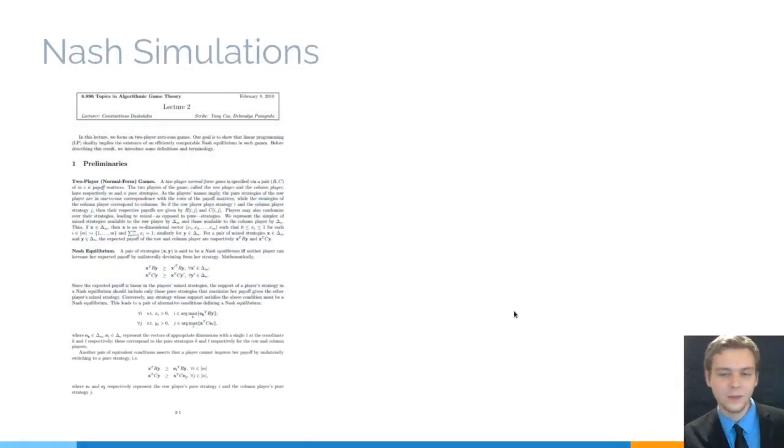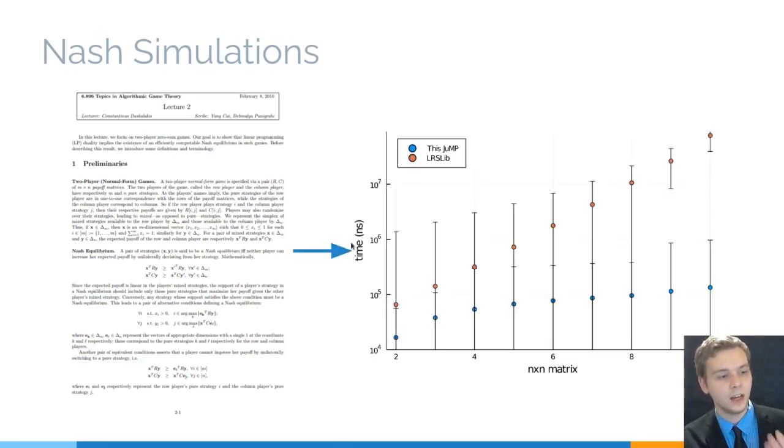The Nash simulations are a bit more complicated, but I was able to translate the mathematical formulas into JuMP code without much linear programming experience beforehand. Through the help of the Julia discourse, I was able to make this a lot more efficient. This is a comparison of the algorithm we ended up with versus calling LRSlib, a C library.